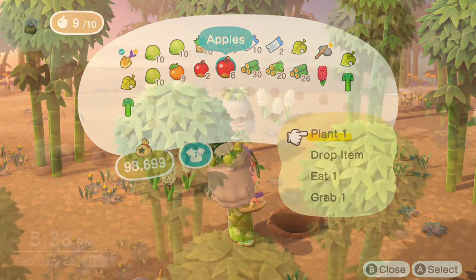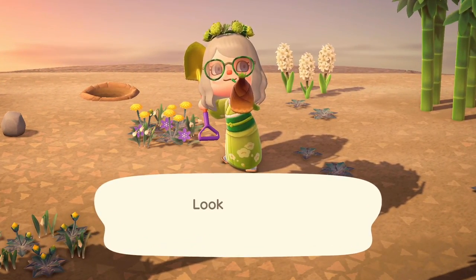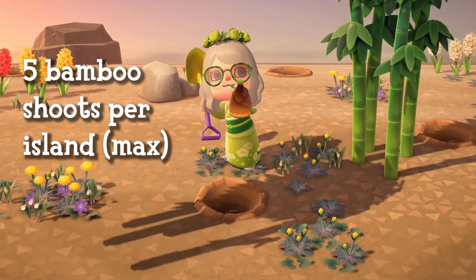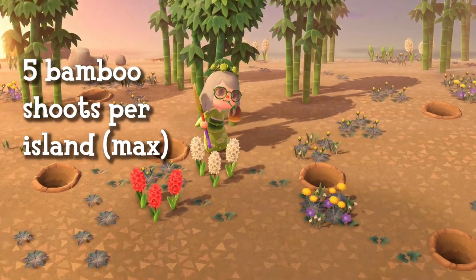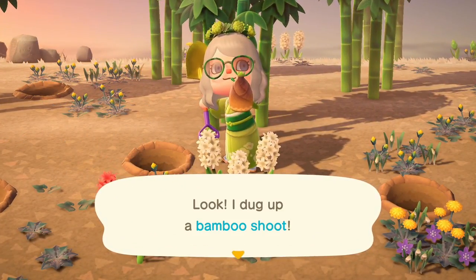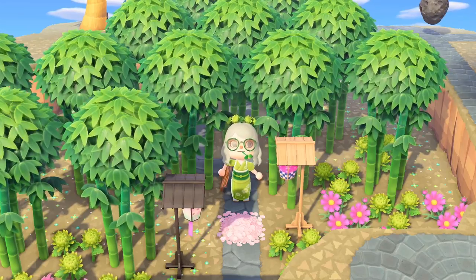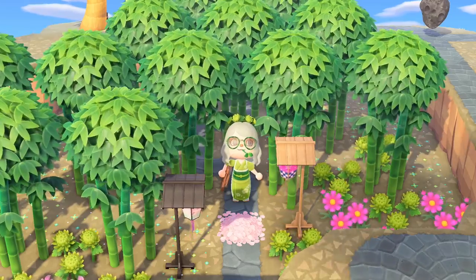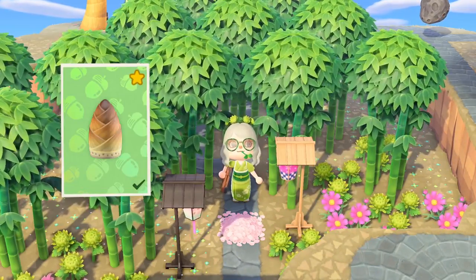You can also dig up bamboo shoots on the bamboo island. Shoots will appear as dig marks on the ground next to the bamboo trees. There can be a max of 5 shoots per bamboo island, and they stack in your pockets, so I recommend digging up all of them and bringing them back to your island. You can then plant the shoots back on your island to grow even more bamboo trees. Bamboo shoots also serve as a crafting material for some DIY recipes, including the bamboo shoot lamp, so they are good to have on hand.